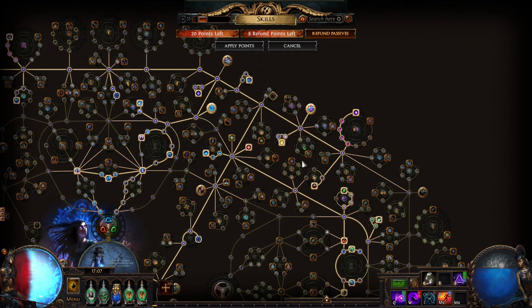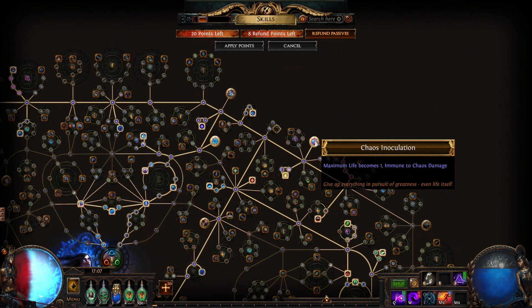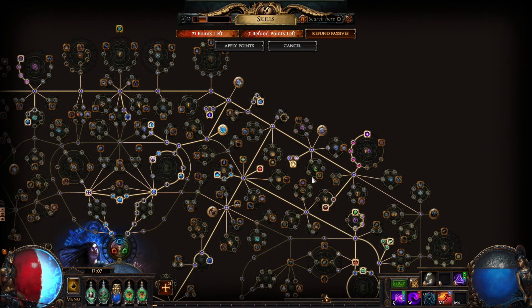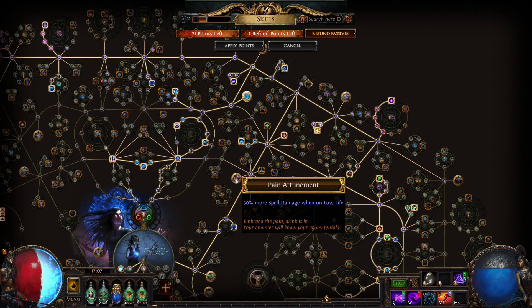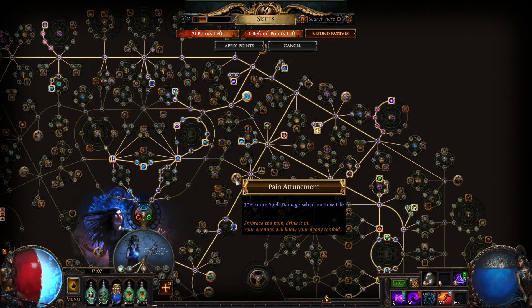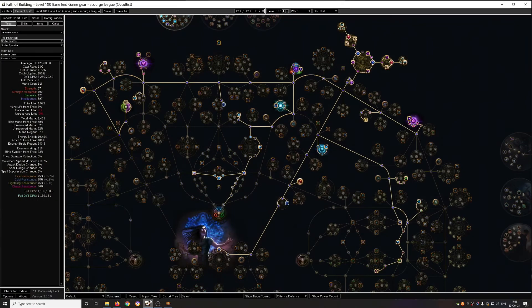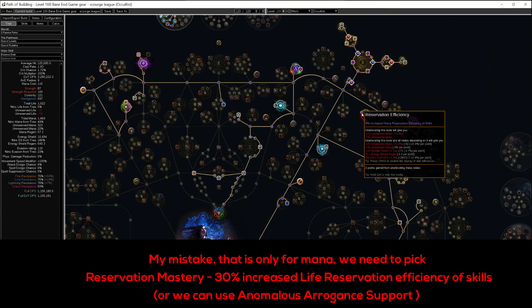On the passive tree you will need to remove the CI keystone. And you need to pick Pain Attunement. With this keystone you will get 30 percent more spell damage when on low life. Also be sure to pick the Influence node, because of the reduced reservation — now it is called Increased Mana Reservation Efficiency of Skills.